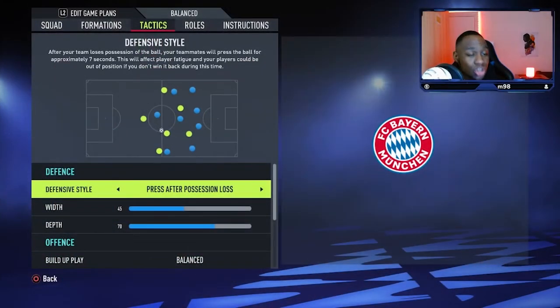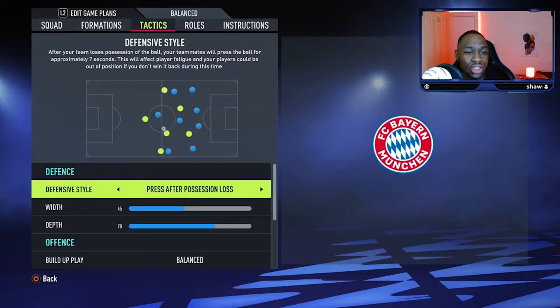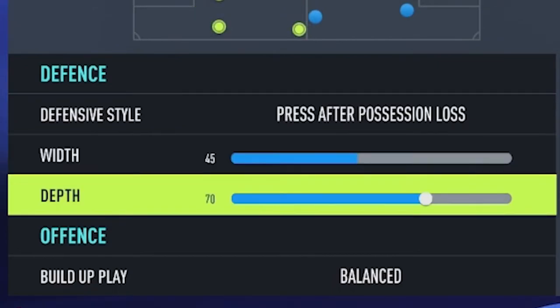Starting with the defence, our defensive style is going to be press after possession loss. A lot of German teams like to use the gegenpresse and we're going to do the same with Bayern Munich. Going into the width, we're going to keep it nice and narrow at 45. And going into the depth, we are going to go with 70.